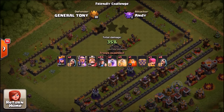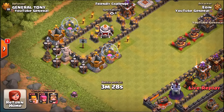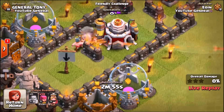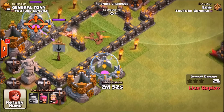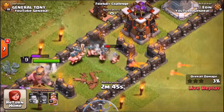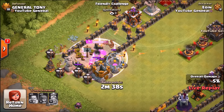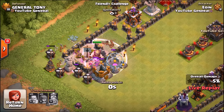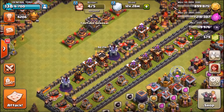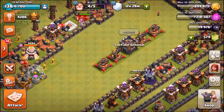Next up is Ewan using barbarians, archers, and a barbarian king. Loads go flying straight away from the spring traps — archers dropped in next, but those X-Bows have insane range. The barbarians go flying all over the place from the spring traps, and his army is pretty much dead. This video is definitely going to be longer than usual — probably at least 20 minutes. Please leave a like if you want to see more episodes like this.